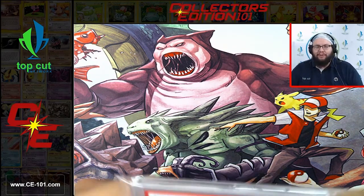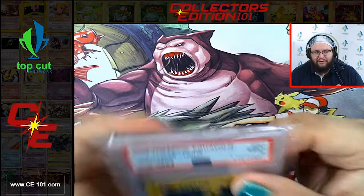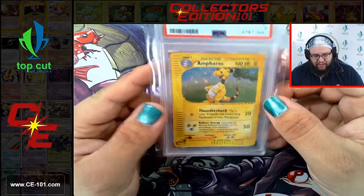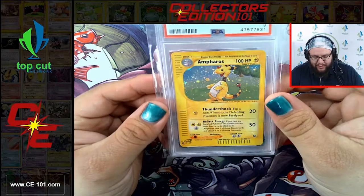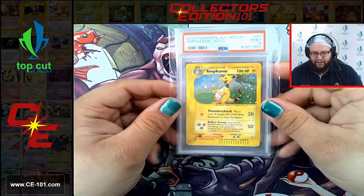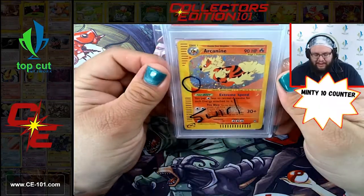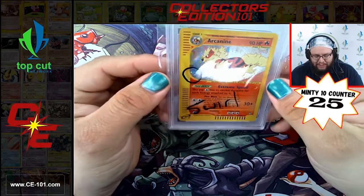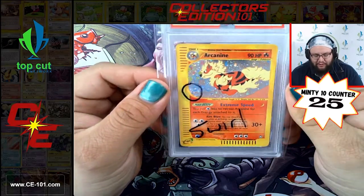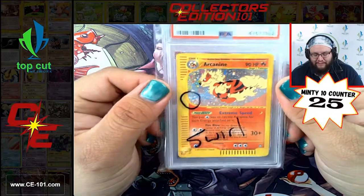Now we're moving to the H-Foils within the series. There were the regular Reverse Hollows within the set, and then there's almost a secret subset - the H-Foils. They did a fantastic job on these, they look super great. This is the Amphros coming in at a beautiful 9, and this foil looks so great, especially with that e-reader barcode style on the side. Next up, we have an Aquapolis Arcanine Gem Mint 10 with a notation of a little Swirl. Swirls are such a big part of the collector market, especially in these older cards. Even this guy at a Gem Mint 10 I think pushes around $14,000-$15,000 easily.